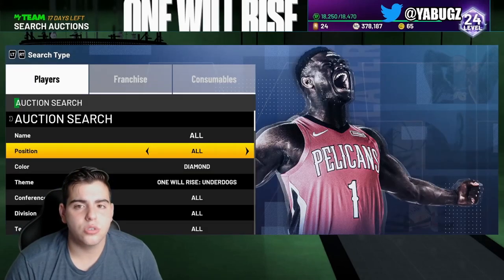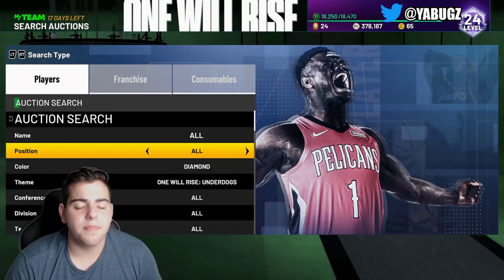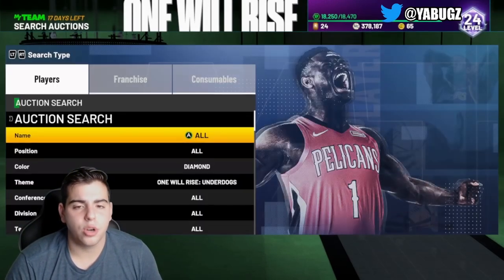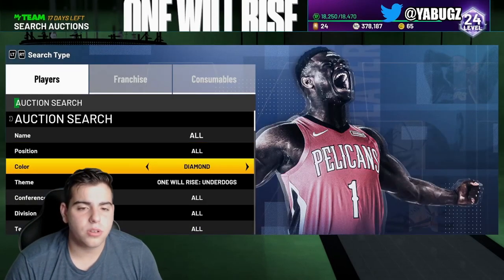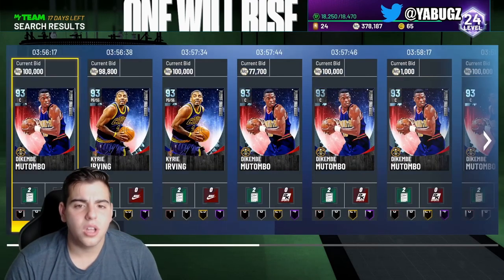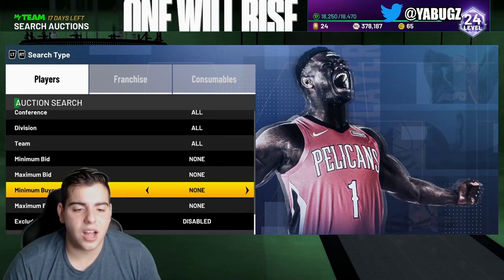Friday is where the good content is — Tuesday is more like just some regular stuff. The Spotlight Sims are worth it; you're going to get a 92 Diamond Bill Russell for no money spent. But honestly, if you've been playing since day one, Diamond Bill Russell is already high-key outdated. We're going to get that Bill Russell in about two weeks, and honestly guys, it's not worth it. But here's Snipe Filter number one.